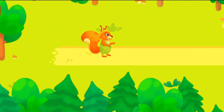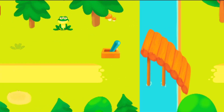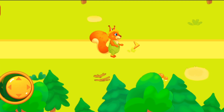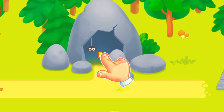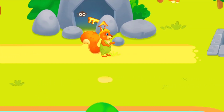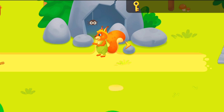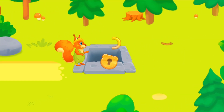A time ago, the squirrel hid a chest of nuts in the woods, and now it can't find it! Let's help the squirrel! Move the squirrel with the help of a joystick! Go to the lever! Pick up the key! The items the squirrel took can be found in the backpack. What an interesting key! That's great! The lock is open!